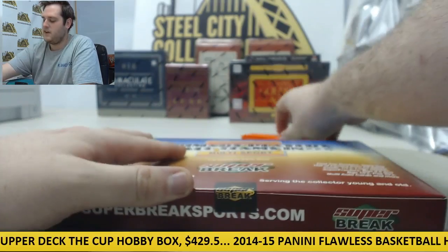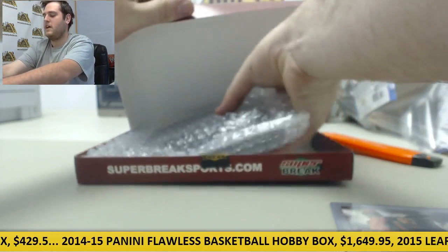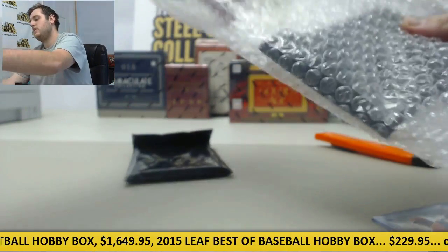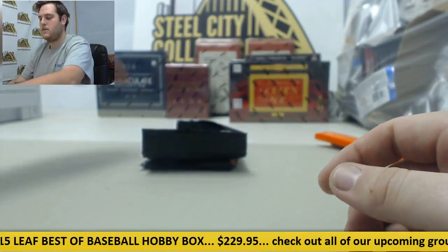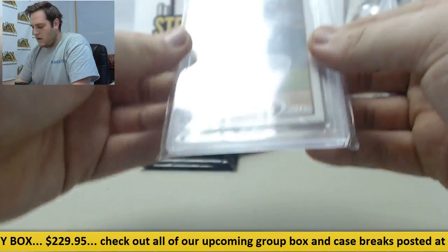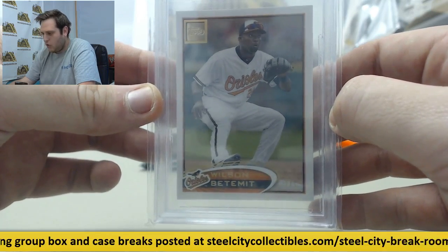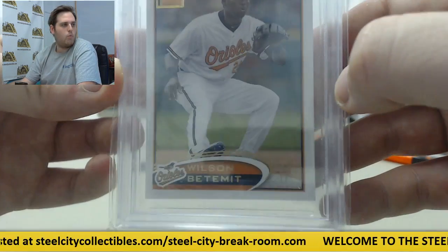Let's see what we got here, see if we can get some gold. No gold, another two-pack though, it looks like. This one felt heavy. Starting off, Hunter Harvey. One of 1 right here — 2012 Gold Embedded, Wilson Bediment. Say that three times. 2012 Gold Embedded, Wilson Bediment, 1 of 1 right there.